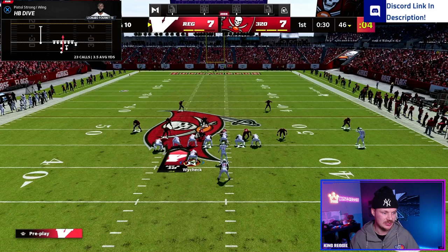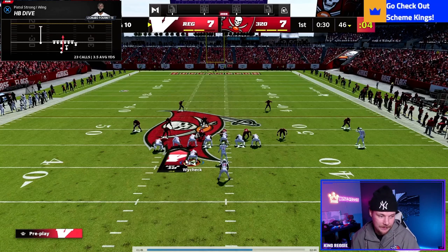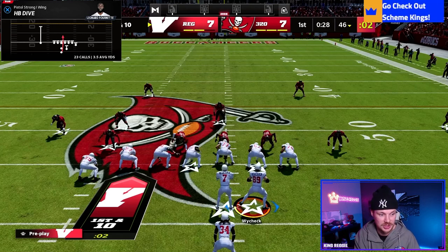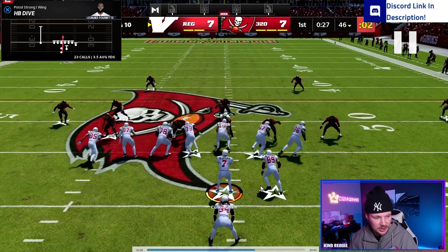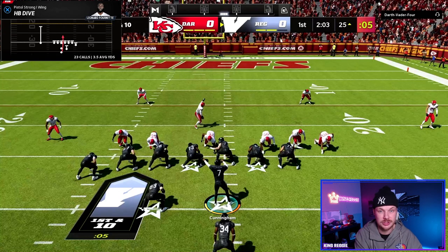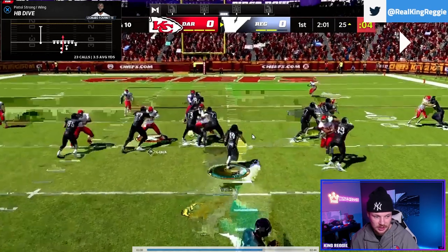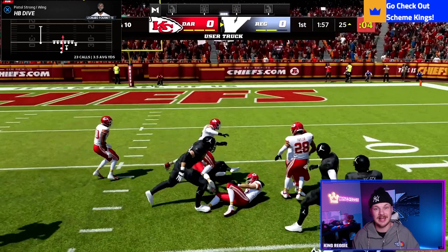The dive is a good run to keep people honest. We're really attacking the edges with power and toss, so hitting them up the middle for big gains stops them from spreading their line — that's the whole idea with this dive. I like to run it two ways: first, motion the fullback over to pair with play action plays; if you're not running those, just leave the fullback on the front side. Snap, run it up the middle, follow the fullback in the hole, six to seven yards — just keeping them honest.